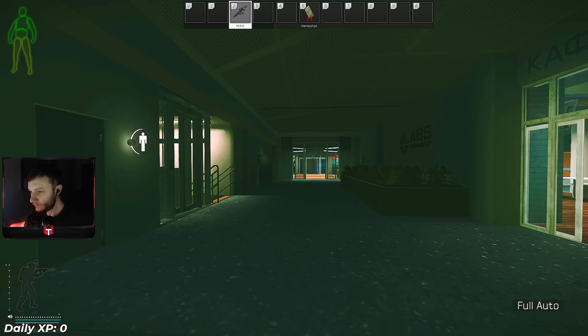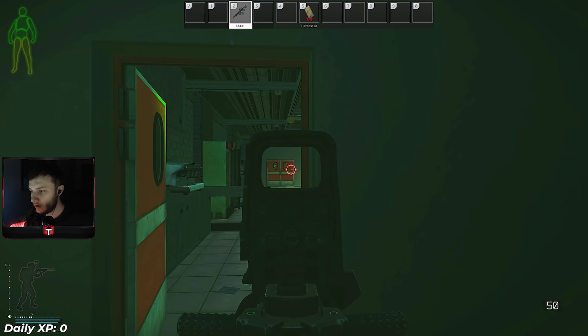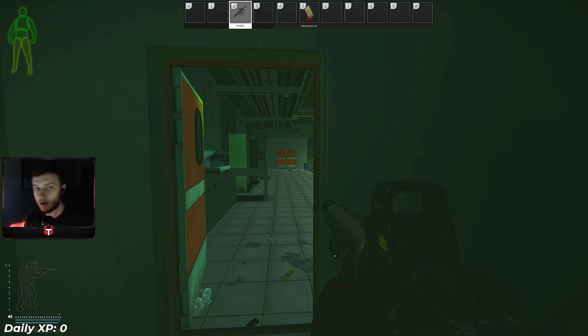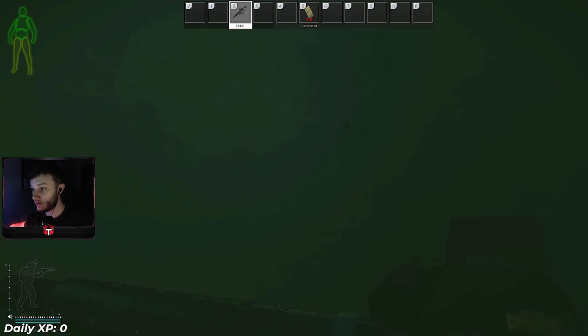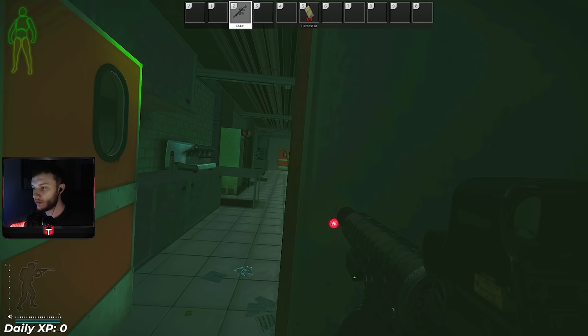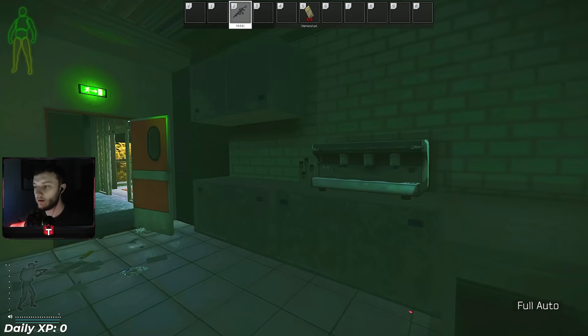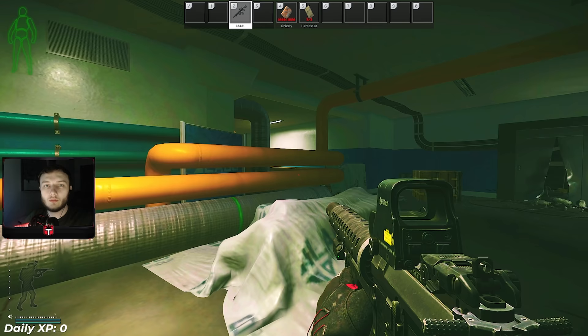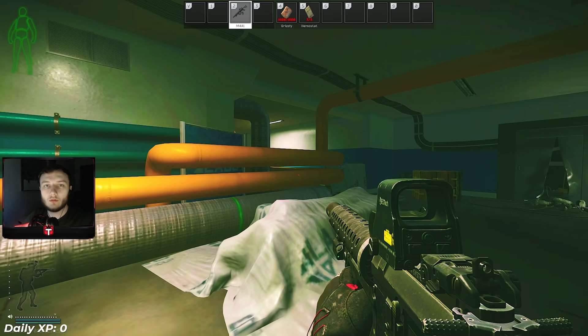Another option: jiggle peeking. If there's a guy holding the angle and you haven't got space to run across and get the information, you can jiggle peek. The fastest way to do it is to use the lean feature while also strafing with A and D. It's very hard for the player to shoot back - on his screen he'll just see your head peeking out. You can't do this on the left-side peek unfortunately, but it's a great way to get information.